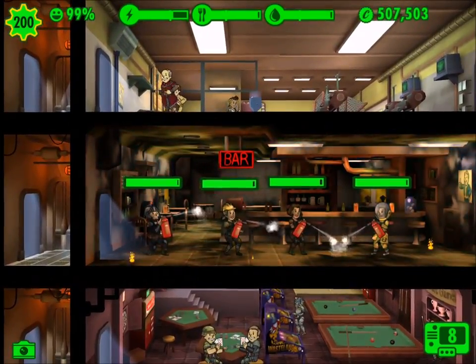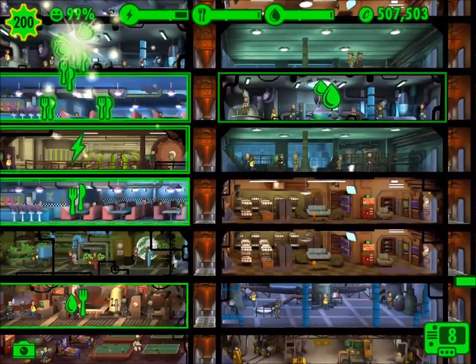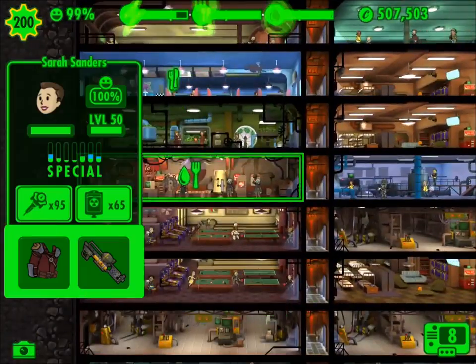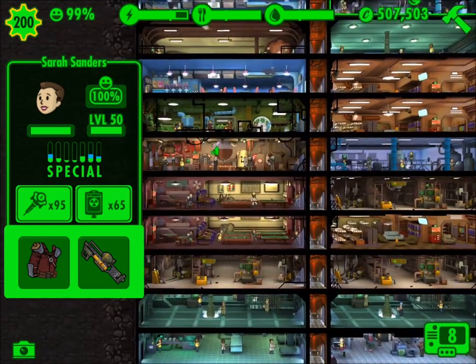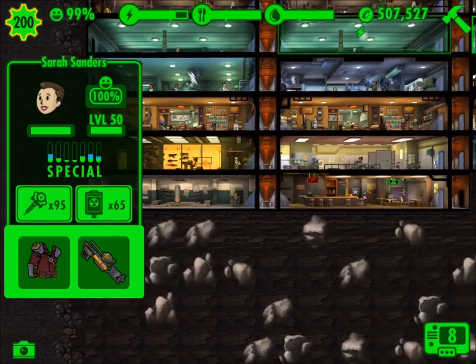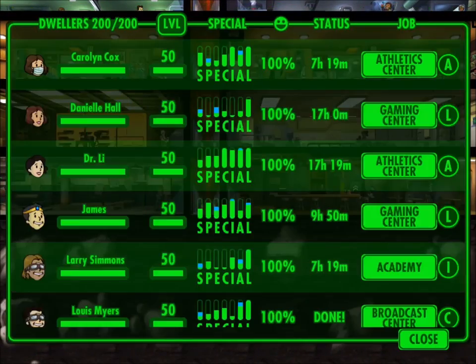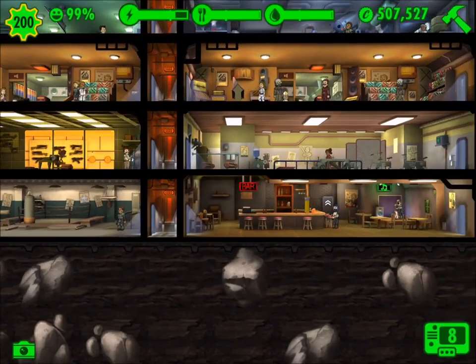So what I decided to do is go down and build an additional club, an additional athletics area, an endurance area, and also a perception area, and they're going to be a little bit bigger. I dropped down two more levels and these are rooms that are actually three rooms joined together. Here's a quick look at some of my level 50 dwellers and some of the training challenges.